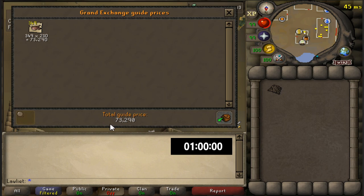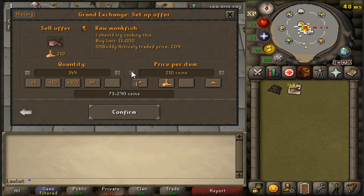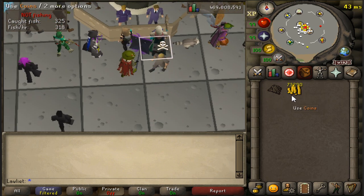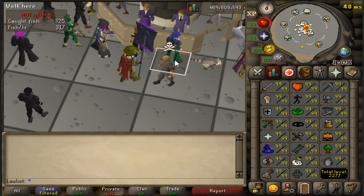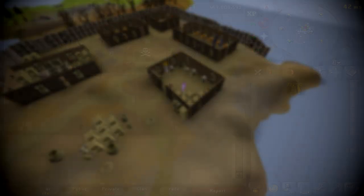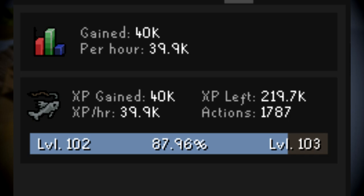73k from this one hour — not bad. It's definitely gone down a bit over the years but it's still a good fishing method. At the GE I put them in for the actively traded price of 209 and they sold instantly — 73,290 gp from one hour of fishing monkfish. Not the craziest amount. I think we actually made more money in the last video just picking up fish, but here at least we get some nice fishing XP — about 40,000 fishing XP, which is a pretty nice amount.